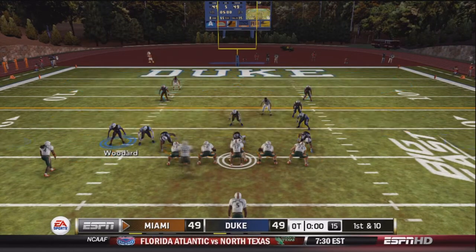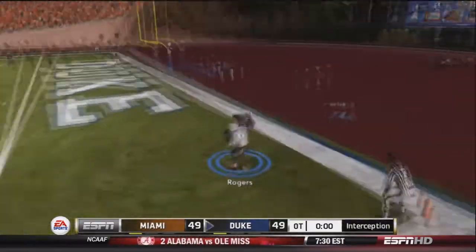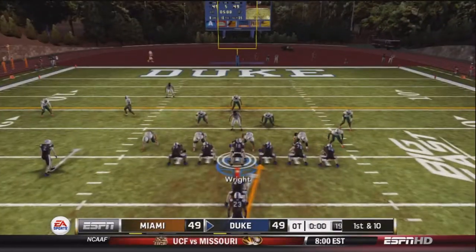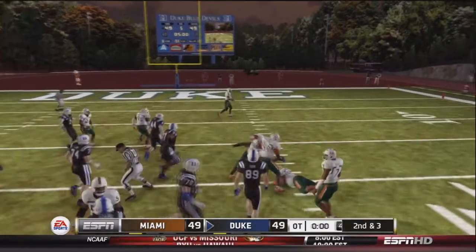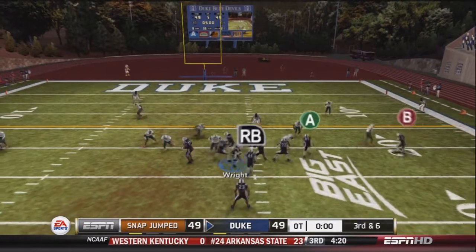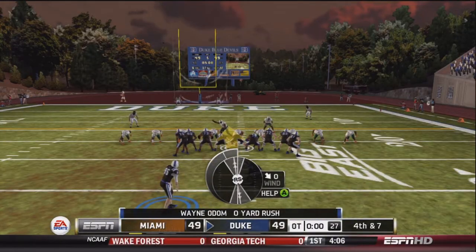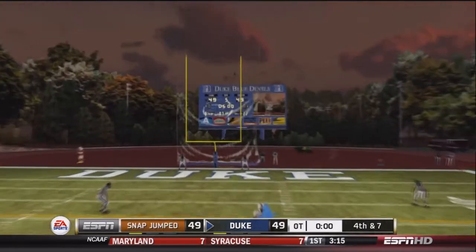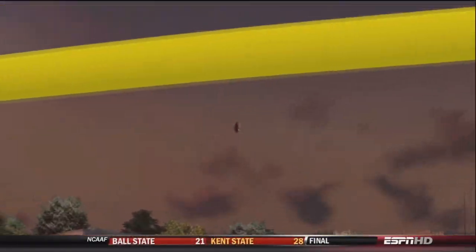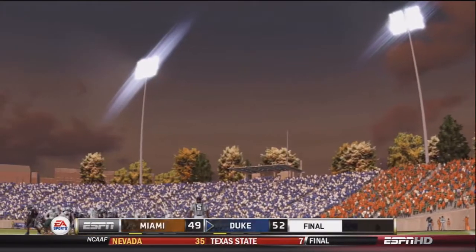Third overtime. Schmidt drops back and looks deep into the end zone — picked off by Rodgers. Rodgers brings it to about the five-yard line. Duke gets the ball back at the 25-yard line. They hand to Odom for about seven. After an incomplete pass and a negative rush, it's third and six. They hand to Odom again. Now fourth and seven — the game-winning field goal attempt. Mosley's kick hits the top of the upright but goes in. Duke wins! Final score: Duke 52, Miami 49. Three-overtime victory!